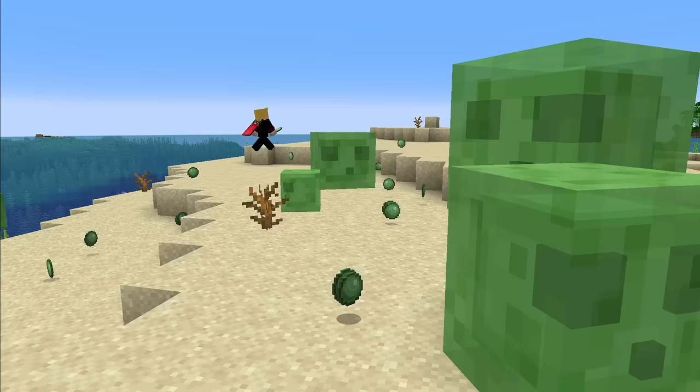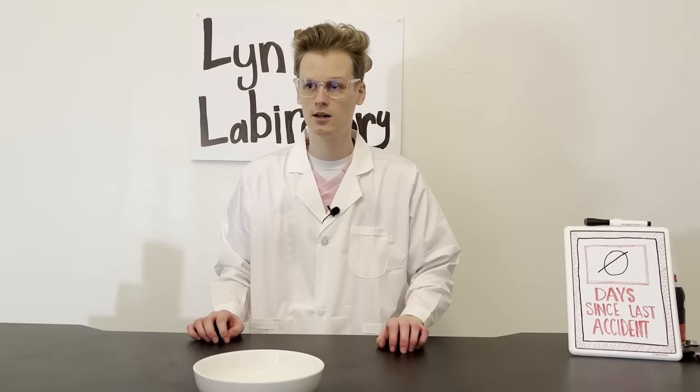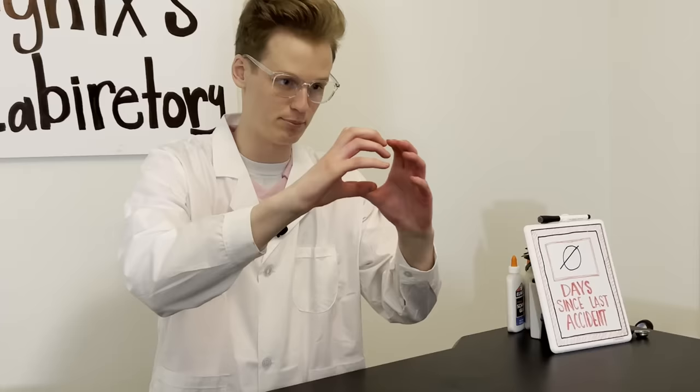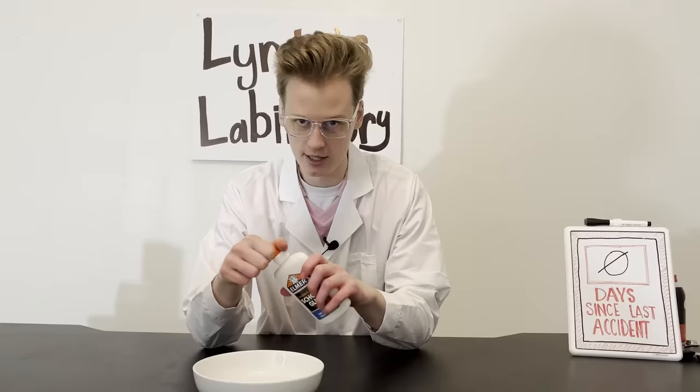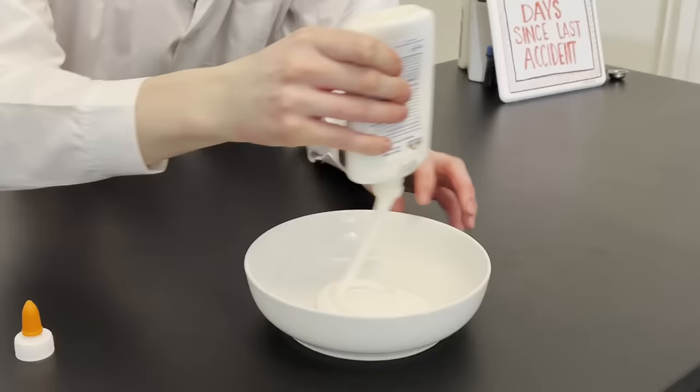In Minecraft, you may stumble across some slimes. When you kill those slimes, they drop slime balls. Now I found the actual recipe for making a real slime — let's just say there's a bunch of warnings telling you not to make this for a reason. To make Minecraft slime balls in real life, the first thing you need is Elmer's glue. We're going to pour the entire thing into a bowl.